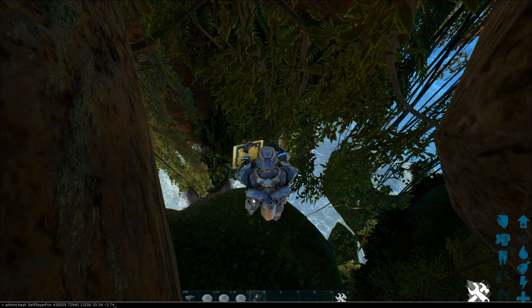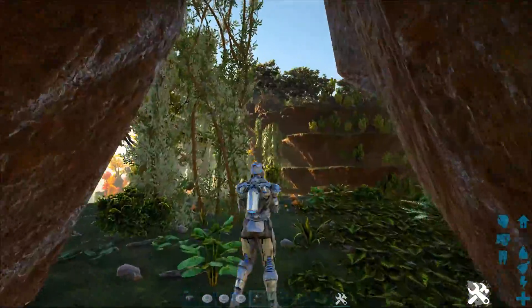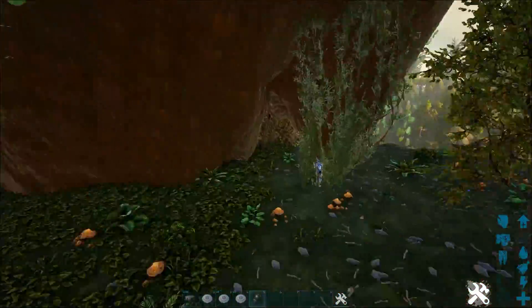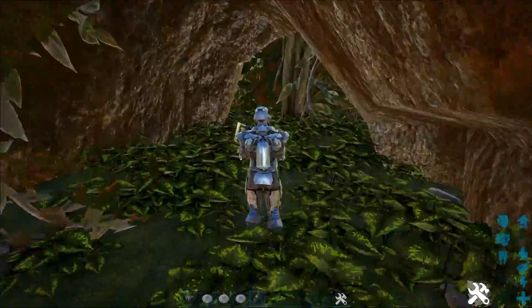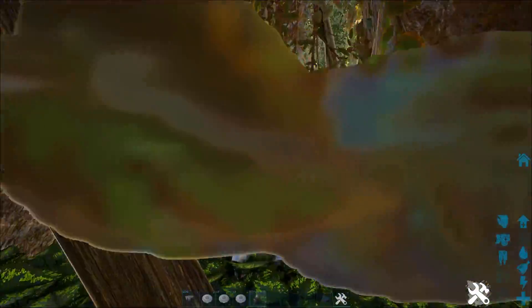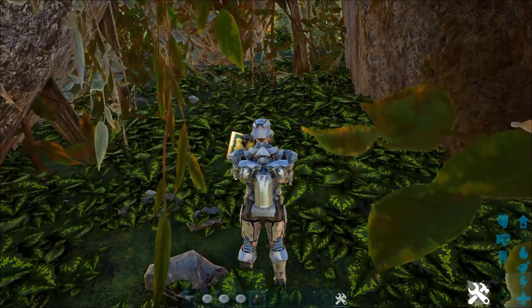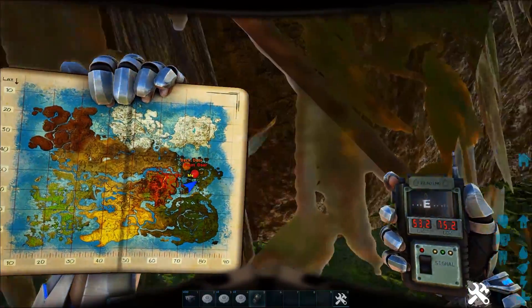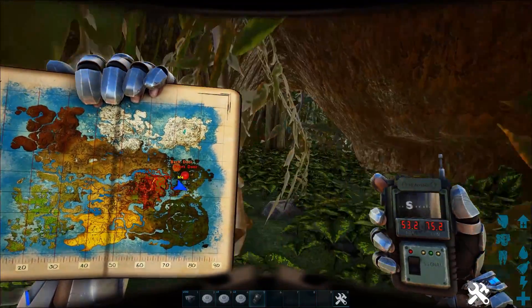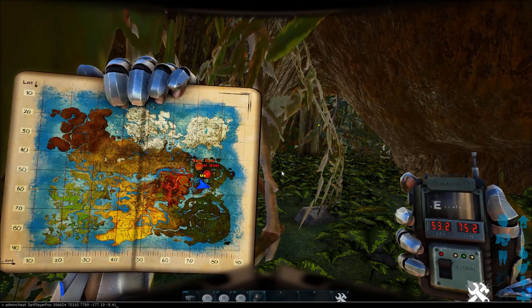The next one we're going to is another little hidey hole. This little hidey hole is just inside one of the smaller mountains that a lot of people aren't going to really go to because it's got nothing special on it — they're not going to focus on it at all. It's got a nice little turn in here. This would be a really hard spot if you just needed to set up a small thing for a couple of days, couple of weeks, small tribe, anything. It's going to be really hard to see you if you use caution and put all your tames away when you log off. Coords: 53.2, 75.2.